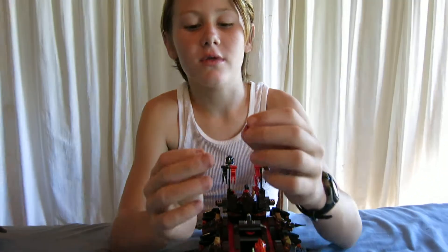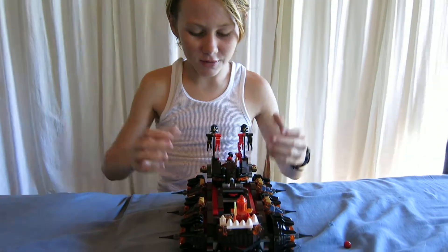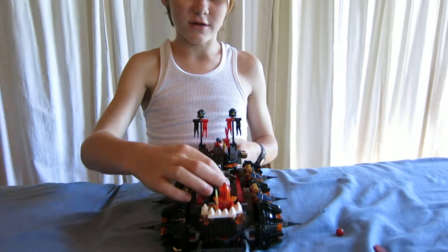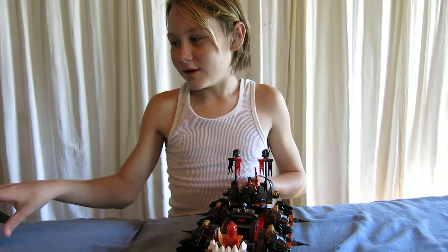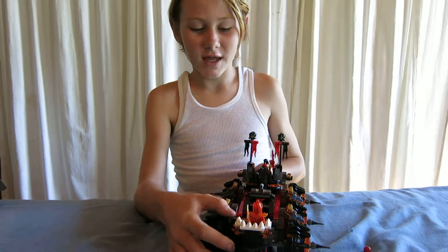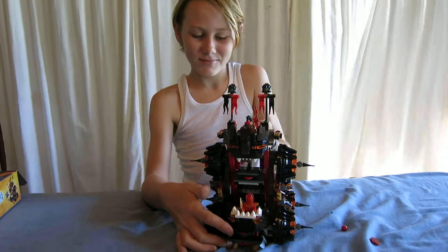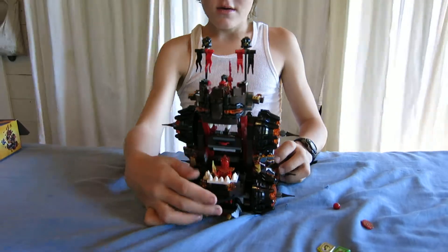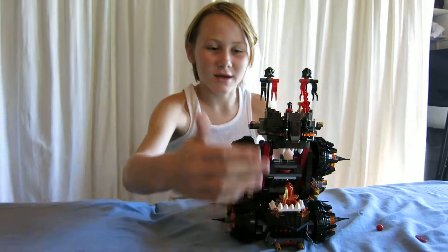There's two of these and two of these. Now the weapons consist of catapults, and then this — but you might think, why is it ricochet? On the box it's straight up, so is that like a prank? No. Just push that up. Turn it sideways. And then you can see it's kind of like a mouth.